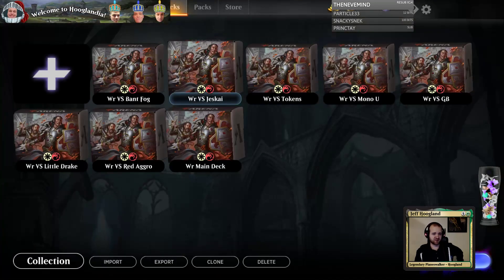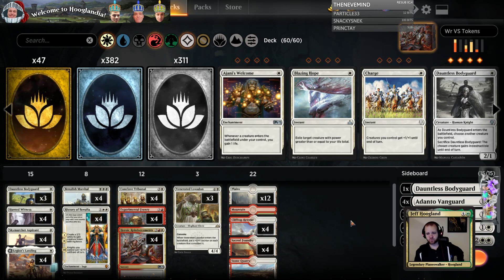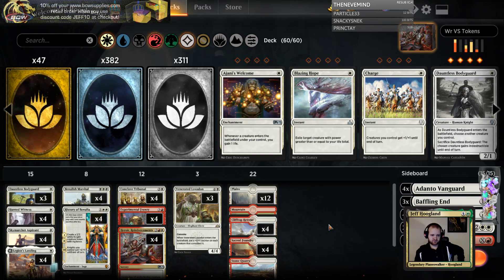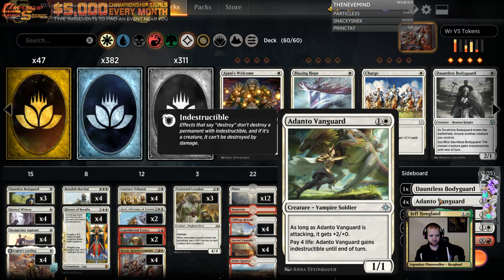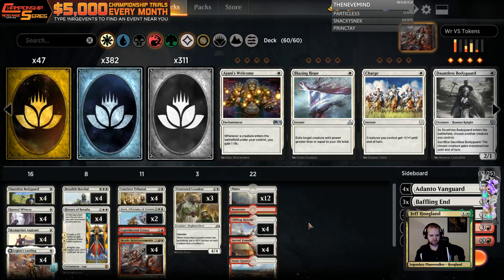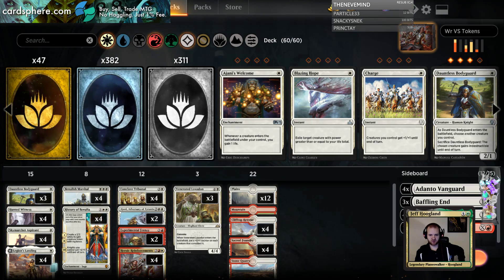I wonder if my plan of trying to grind them out is just not good enough. I cut a Adanto Vanguard. I'm gonna bring in Johnny — it adds power to the table at least. Frenzy gets awkward when I leave a lot of four-mana spells in my deck, but Adanto is just so bad. If I leave some bodyguards in my deck just to fill the board up and bring in a Frenzy, that's probably not unreasonable. I probably want two of this in my deck. Bodyguard's pretty bad. All right, yeah, I'm gonna leave it like this.